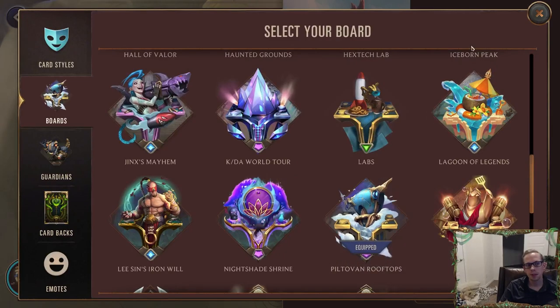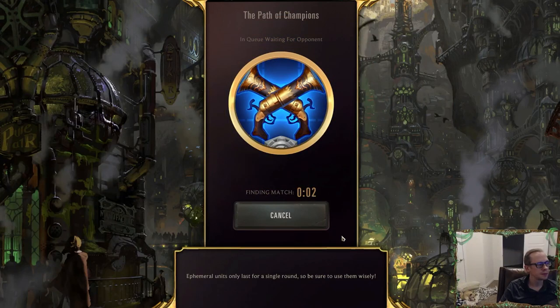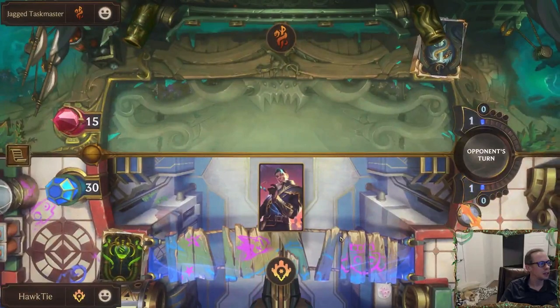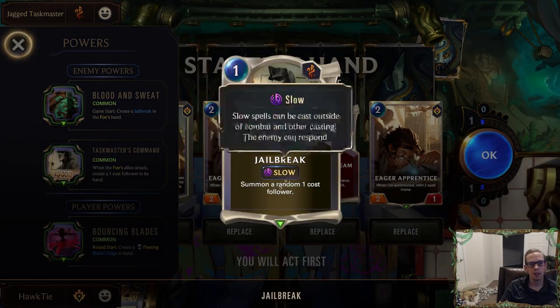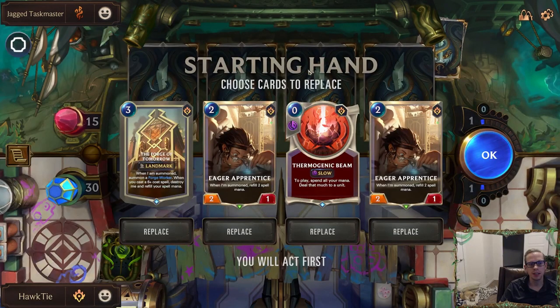Jagged Taskmaster: when the foe's allies attack, create a one-cost follower in its hand. Let's change the board music to the Piltover Rooftops. They're going to be creating a Jailbreak in hand — Jailbreak is a one-mana slow spell: summon a random one-cost follower — and they're going to get more one-cost followers in their hand, so they'll have lots of one-cost followers in this one.